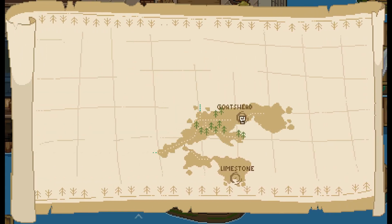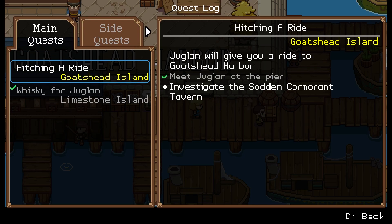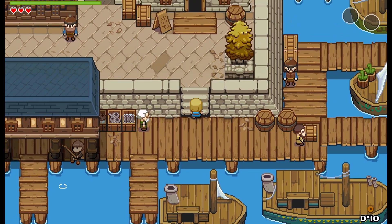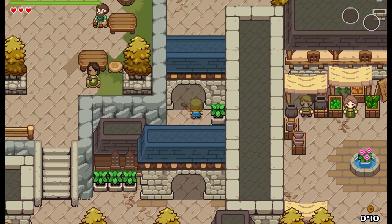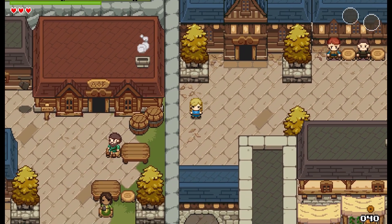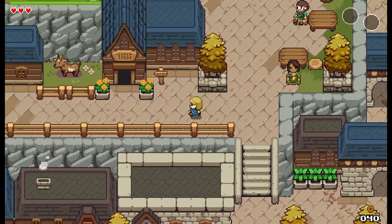There's Goat's Head, there's Limestone. Main quests — all right, let's check out the Sodden Cormorant. Look at old mate carrying his little boxes. Northwest of town, you say? Oh, you reckon that's it there? It's got smoke coming out the chimney — that's very inviting, I'm sure. Oh, it could be this — Juneberry Inn. There are many inns.